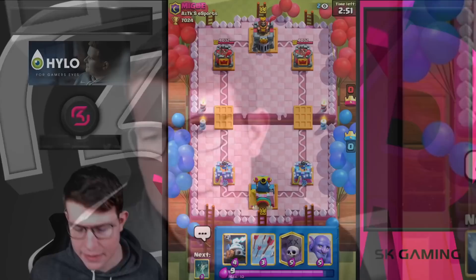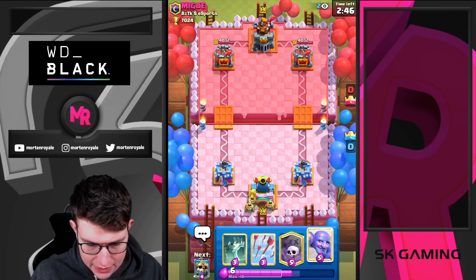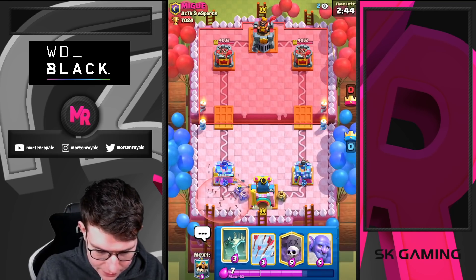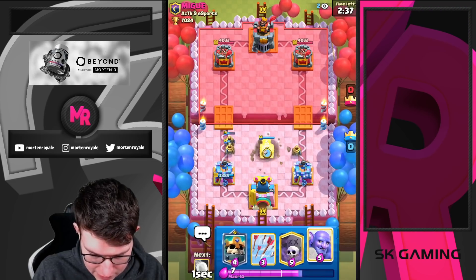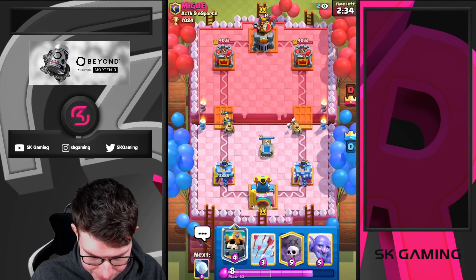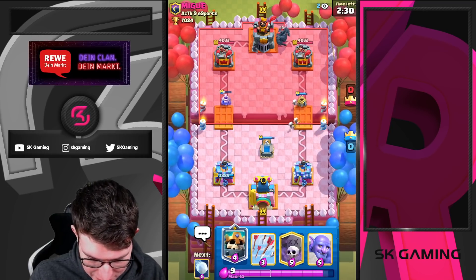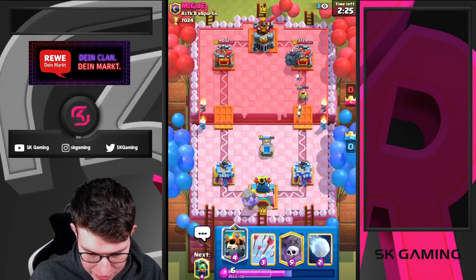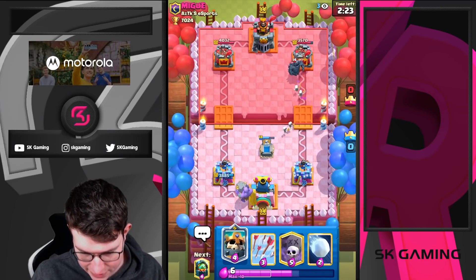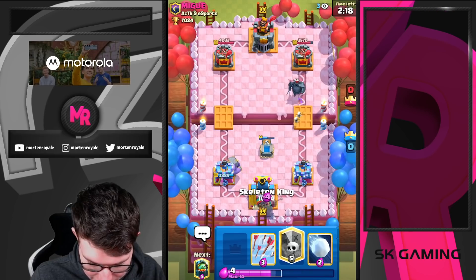Here we go, next game. Let's go Zappies in the back — that's really, really great. Tombstone from the opponent — okay, that's fine. We don't really see any Pekka anymore because of all the tombstone decks. Oh, I misclicked — that's unfortunate, because now we don't have any great long-range counters. We kind of need to Skelly King into that and maybe save the defensive ability. Heroes and Inferno — what the heck is this deck?